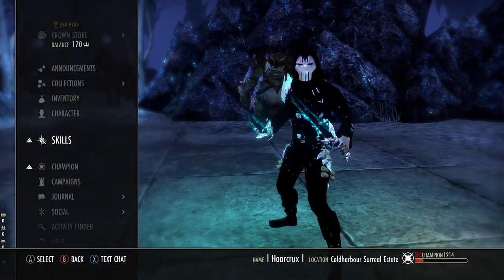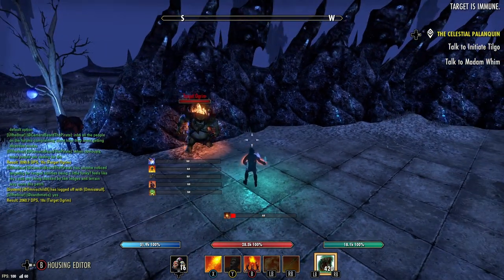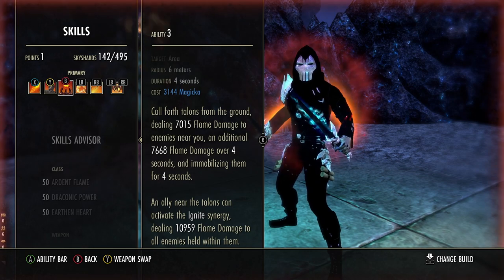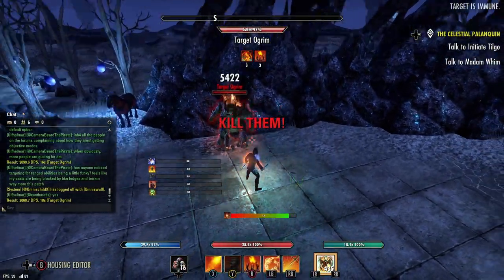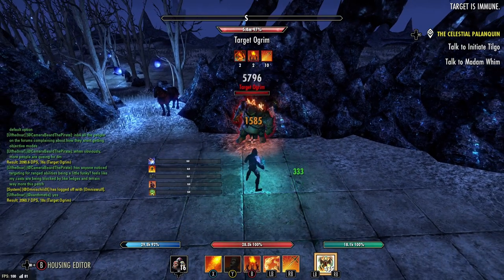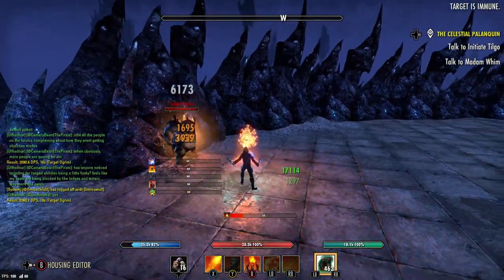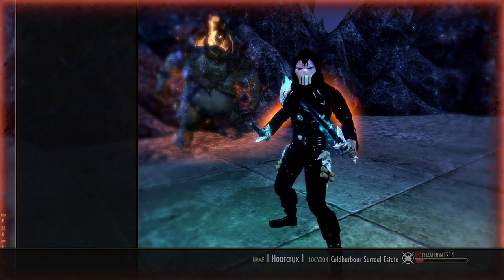Priority number two is Engulfing Flames. Typically what I try to do is land Burning Embers first. If I'm not able to, I'll run up and use Talons — it does a huge AoE root, which allows you, especially on mouse and keyboard, to have an easier time hitting your Engulfing Flames. If you already have Burning Embers up on the target, use Talons whenever you can off cooldown to root them so you can aim your Engulfing. Engulfing can be a little buggy sometimes — even when you aim it right, it can miss — so that's why Talons really comes in clutch.